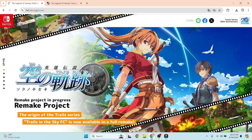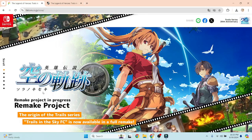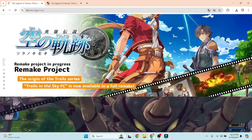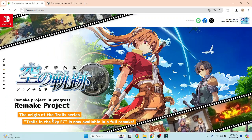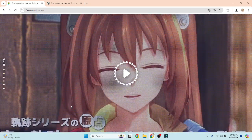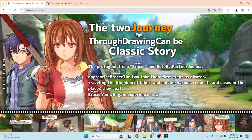Thanks to Google Translate, we can see a little more info on the website, though it's not 100% accurate. So everything shown here is not the identical word-for-word that Falcom put on the website. Here we go: 'Remake project in progress. The origin of the Trails series. Trails in the Sky FC is now available in the full remake.' Through Google Translate being Google Translate, some phrasing is off, but the meaning comes through.